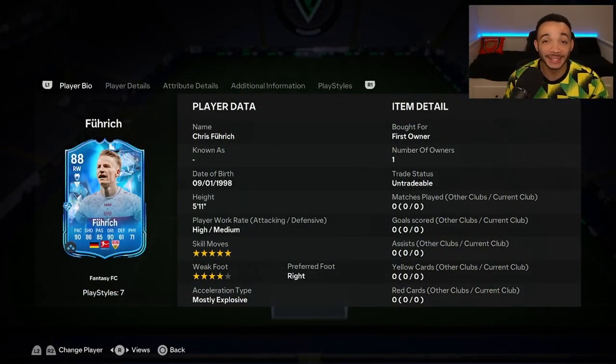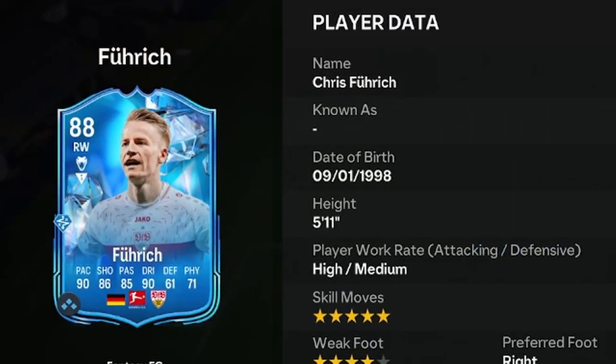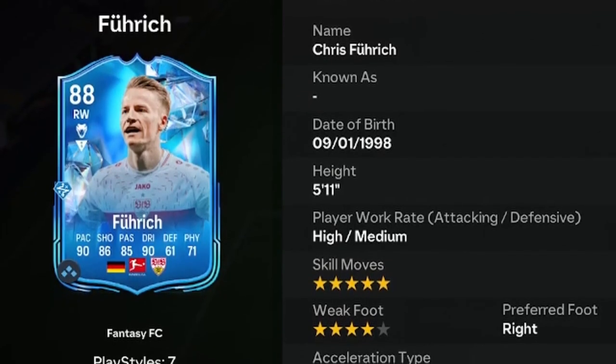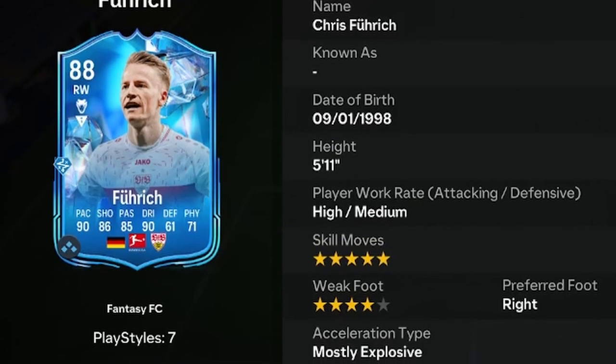Welcome to a player review for 88-rated Fantasy FC Chris Furek. He's 5 feet 11 inches tall with an average and lean body type, high/medium work rates, right-footed with a 4-star weak foot and 5-star skill moves.